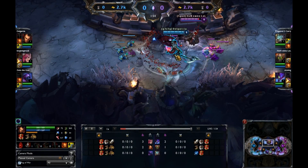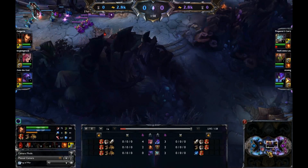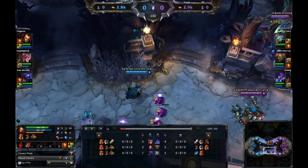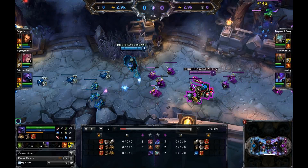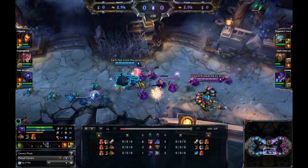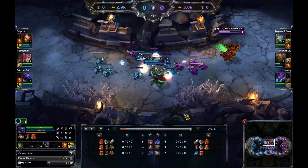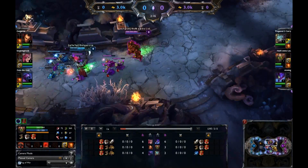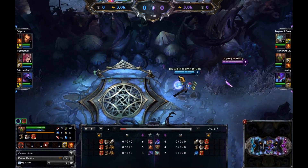Darius, I assume, loses to Malphite, but he does have very steady damage and mixed damage through his passive with the magic damage. At the bottom lane, I'm not sure who wins that. Rumble's got very consistent damage, but Jax has very bursty and sustained damage once he starts dealing damage. It looks like we're gonna see a little bit of damage exchange here in the middle.